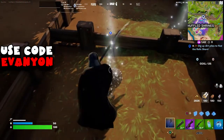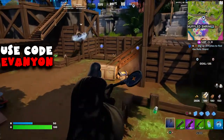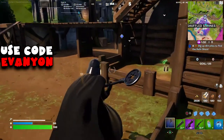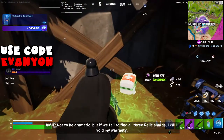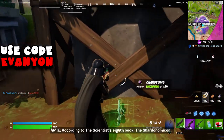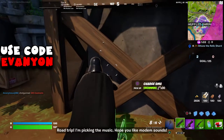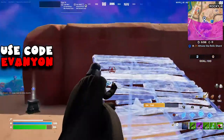The first challenge is dig up dirt piles to find the relic shard. You can see the dirt piles on the mini map, and if you're close enough you'll see them in game. Just hit them with your pickaxe until you find the shard. The goal is to find all the shards.